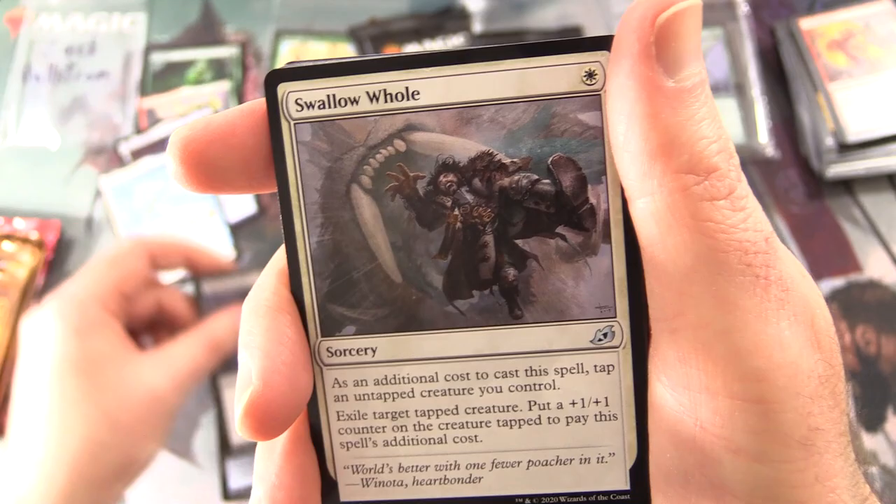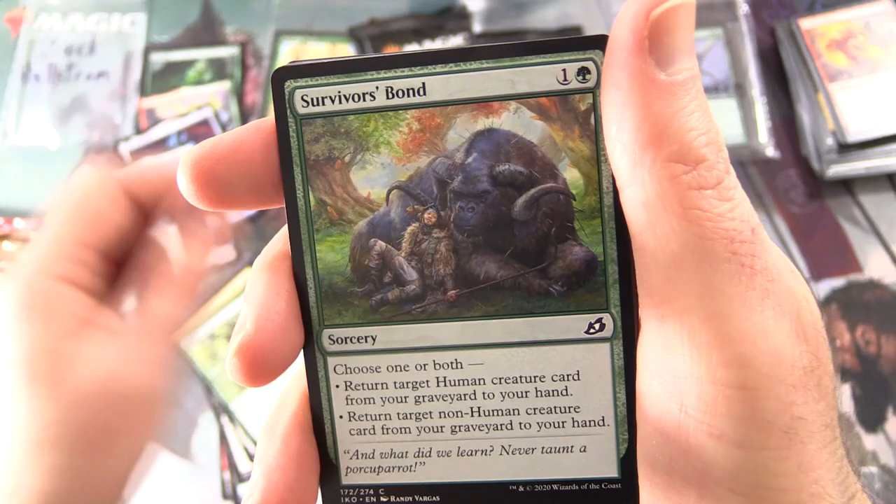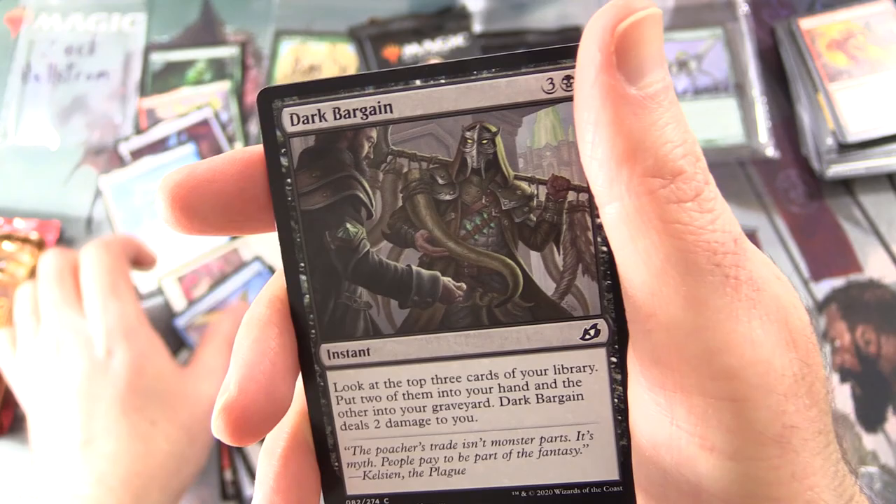Next up we have Void Beckoner — Creature: Nightmare Horror. Swallow Hole, Zenith Flare — there it is again. Commons: Sudden Spinneret, Survivor's Bond, Light of Hope, Adaptive Shimmerer, Wingfold Pteron, Dark Bargain, Boot Nipper, Lava Serpent, Far Finder. And that is it.